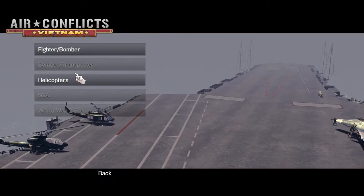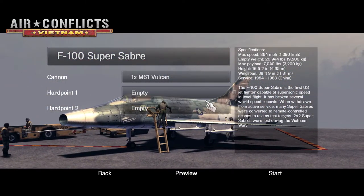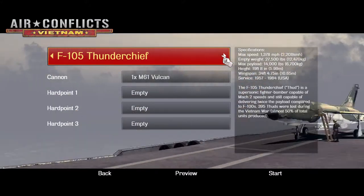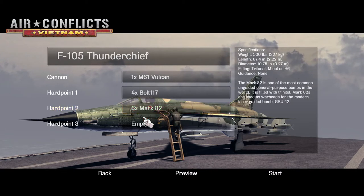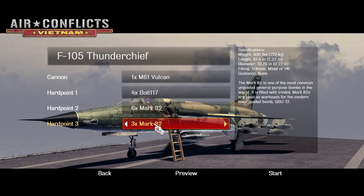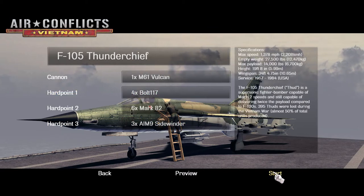Right now we can't access all of them because it's just a preview, but we're going to start off with a fighter. After that we'll do a helicopter. I like the Thunder Chief — they've got a bunch of different weapons we're going to try out today. There are unguided weapons — basically spray and pray — and they've got some nice Sidewinder missiles as well.